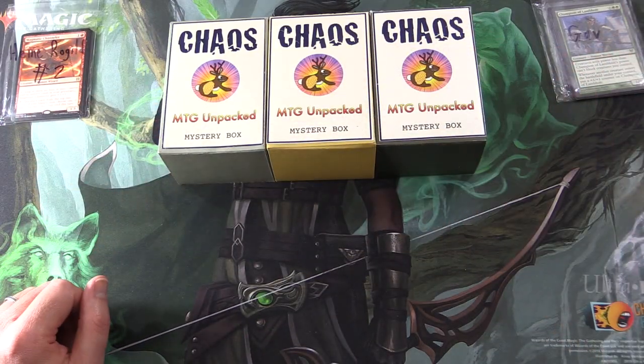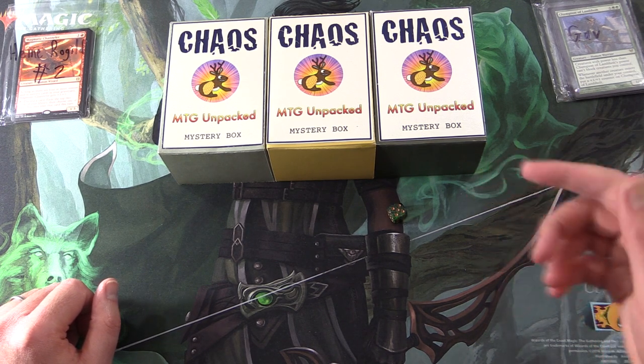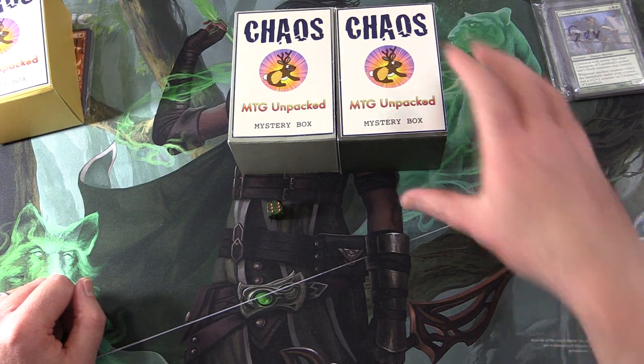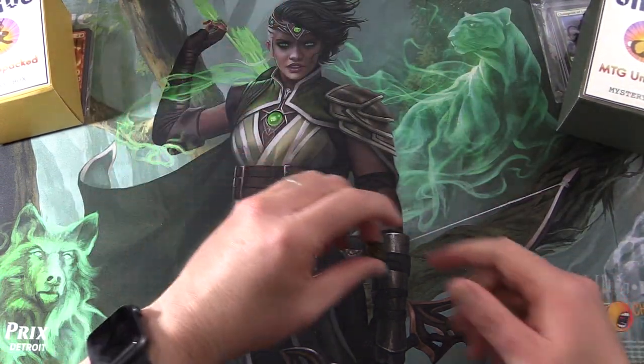We're going to roll 1 through 3 or 4 through 6. So 5 — that would be this one right here. And then 1 through 3, 4 through 6 for Gav. So he gets this one, and there's one left for near the end of the month. Stay tuned.